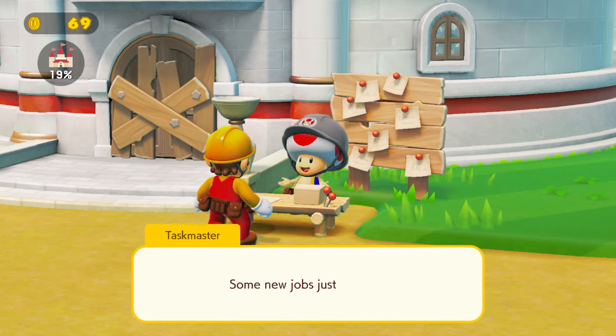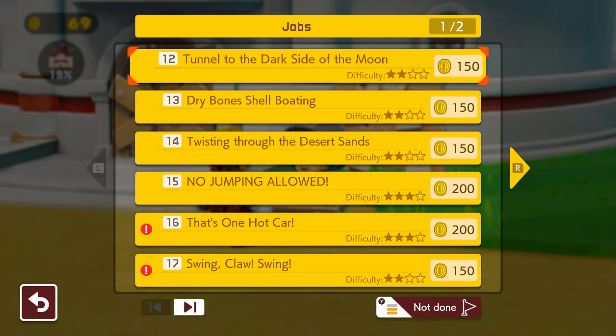Welcome back to some more Super Mario Maker 2 story mode. We have a couple of regular jobs to complete after last time doing a whole bunch of side jobs. The last two episodes featured mostly side jobs from the characters around the plaza — the Undo Dog, Patrick the random brick block, Mr. Eraser, and there's also a mysterious vine in the courtyard area. We'll deal with that another time. For now, we're doing the regular jobs from the taskmaster.